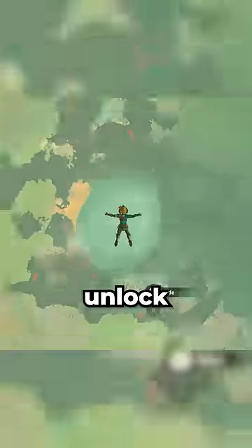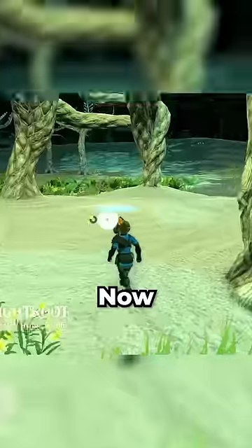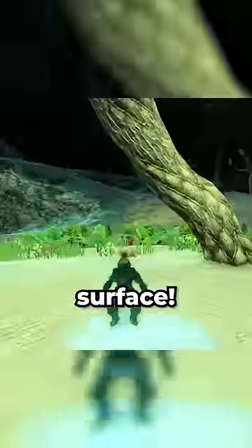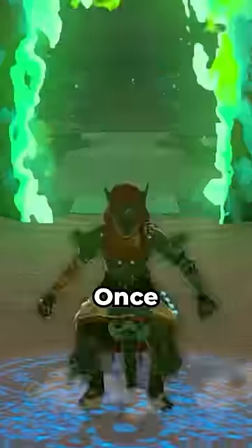The second step you're going to need to do is unlock all the light roots in the depths. Why do you need to find all the light roots? So you can find all 120 shrines on the surface! YES! Game design! Once you've done that, ta-da!